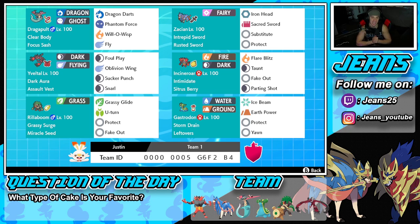The final Pokémon is Gastrodon with Storm Drain — just its ability alone poses a huge threat against Kyogre teams. It's great to have on a team even if you never use it. Item is Leftovers, and the move set is Ice Beam, Earth Power, Protect, and Yawn. If you want to try this team, the code is on the screen — let's hop on the ranked double ladder!